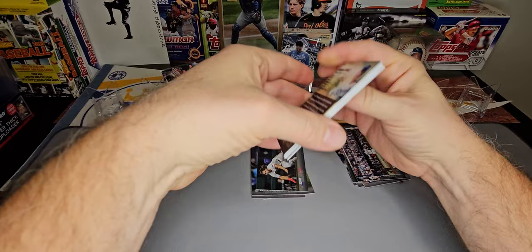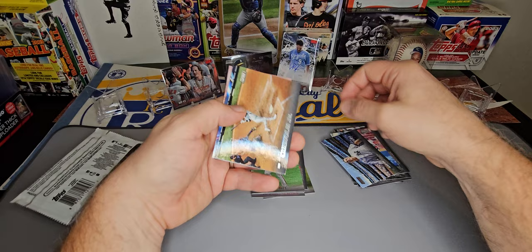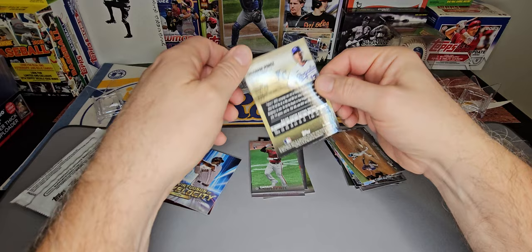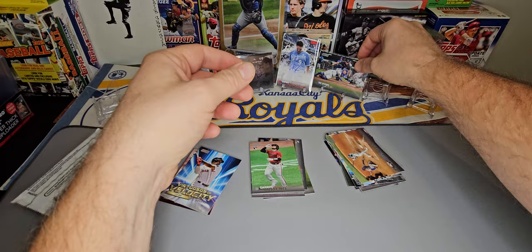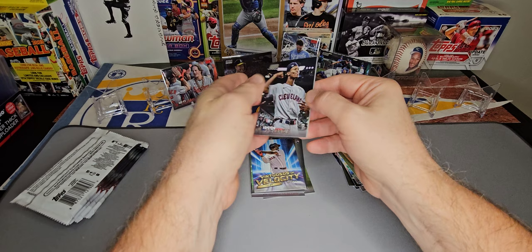Hunter Green, Gabriel Moreno, Aaron Judge, Jazz Chisholm, and Salvador Perez making the tag — very nice card there. Salvador Perez is my main PC guy; if you've watched any of my Mail Day videos, I do like to collect Salvador Perez cards. And Virtuosos of Velocity — Raphael Devers, Tristan McKenzie, and Will Smith round out that pack.